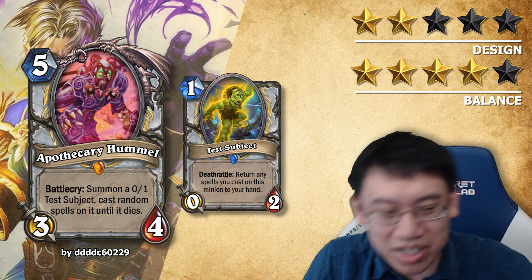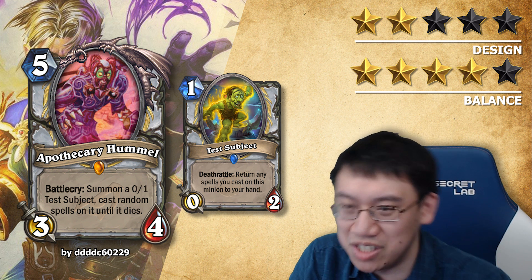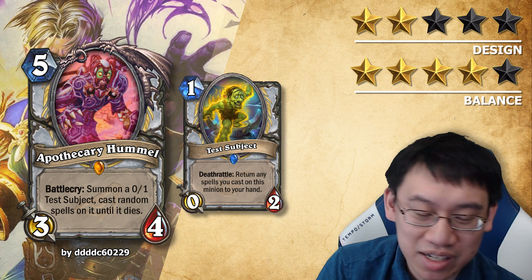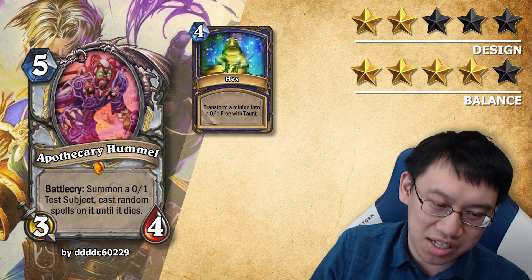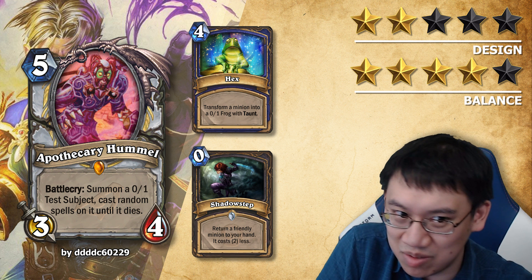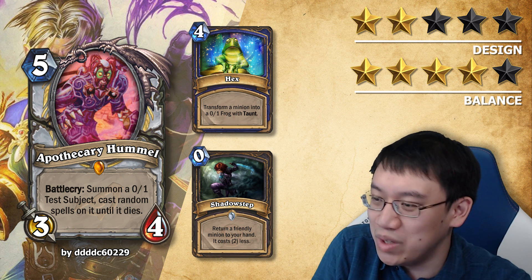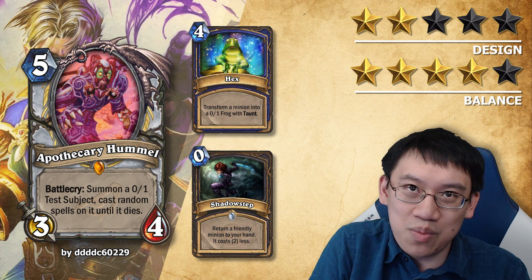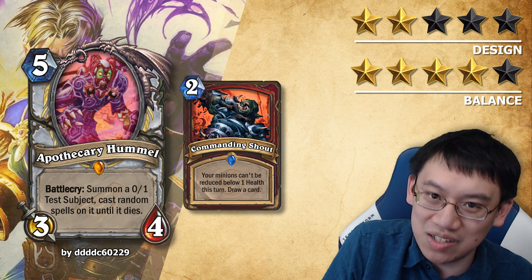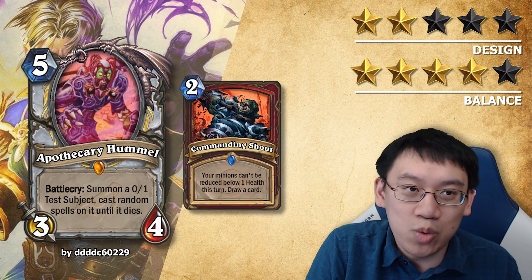I will nitpick the 0-1 Test Subject — it should just be summoning a Test Subject, as Test Subjects are 0-2s. There's no real big difference, so it wasn't worth mentioning. But there's also another problem with the design: some cases aren't addressed. For example, what if the Test Subject gets Hexed? That didn't cause it to die. What if the Test Subject returns to your hand through Shadow Step? That didn't cause it to die either. And what if the Test Subject becomes immune somehow? Commanding Shout could be cast, and you're a Priest so you can potentially take someone's Commanding Shout. It can still be hit by Shadow Word: Pain or Shadow Word: Death if it becomes big enough, so you get quite a number of spells in that case.